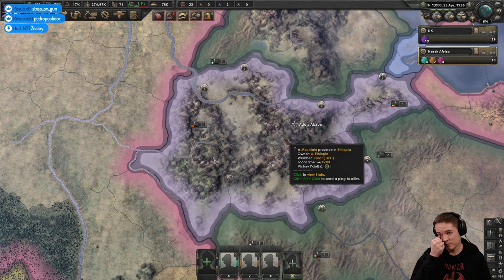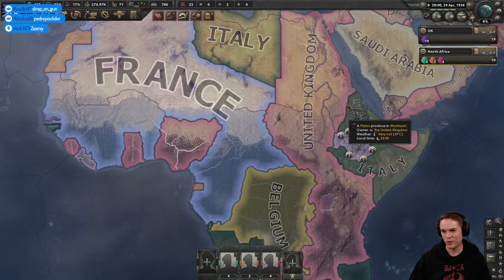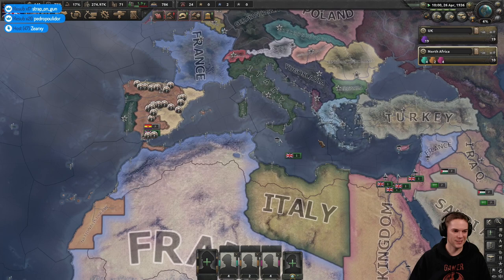Looks like the Italians have gone to war with Ethiopia. I've got four divisions trying to hold that entire border — which is probably about a thousand miles or something.